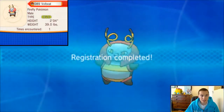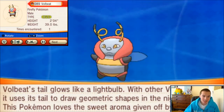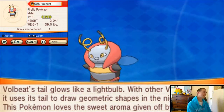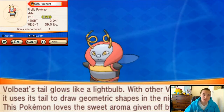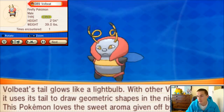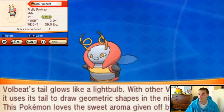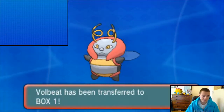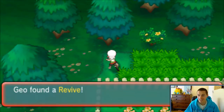We're doing the experience game. Volbeat - how tall is he? 2 feet, 39 pounds. That is a fat bug. Can you imagine seeing a 2-foot tall dancing bug? He looks like one of those guys that goes to the club and is just grinding up on people - but he's not happy at all, just like 'I'm here because my friends told me to.' Maybe this Volbeat just got over a breakup and his bros are telling him to go out. Volbeat's tail glows like a lightbulb and it uses its tail to draw geometric shapes in the night sky. Volbeat, I'm not going to nickname you because I promise I'm never going to use you.